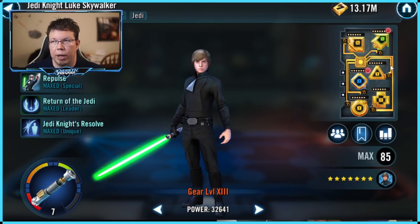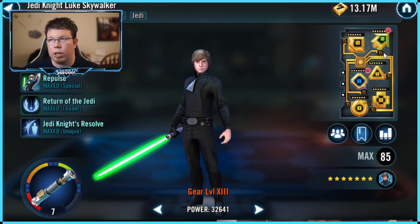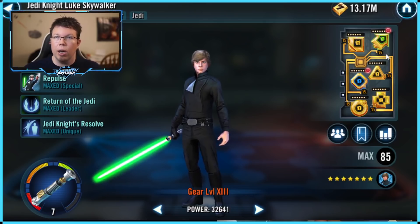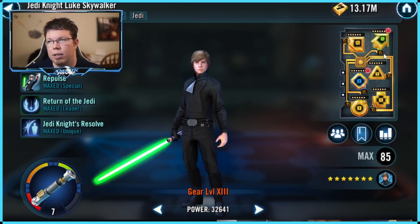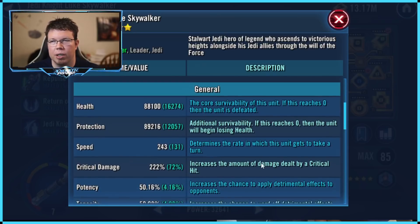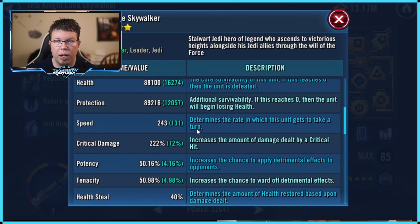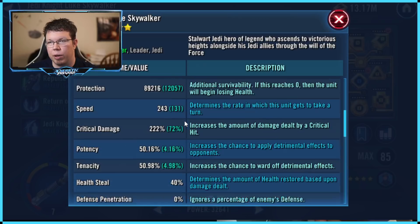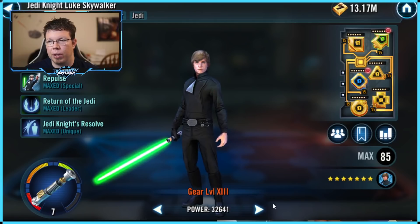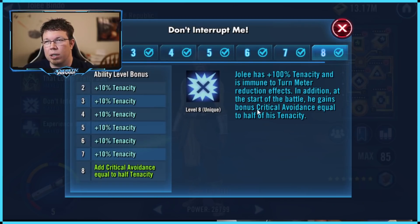Jedi Knight Luke is also not well modded for this because, whereas Yoda is modded for offense so he can do some damage, Yoda's not going to do that much swinging. Luke is going to be doing the swinging, and he doesn't actually do any crits against a Kenobi team, as you might expect, but he is modded for crit chance and crit damage. I think Luke probably should just have an offense set, frankly, but I'm being stubborn keeping this old set on. He's got 243 speed, and then crit damage. Very important, folks — you need to get him lots of tenacity and a crit avoid arrow because of his unique.